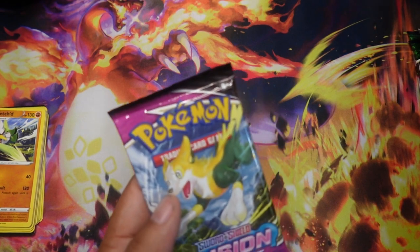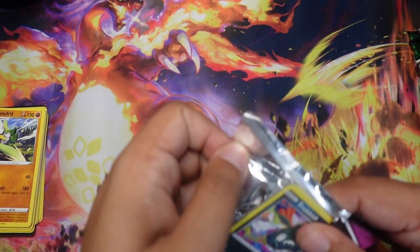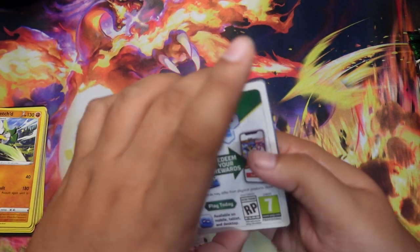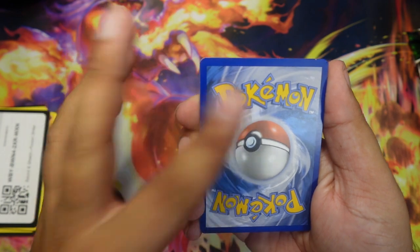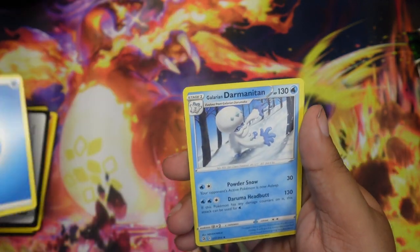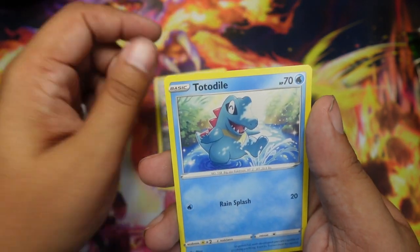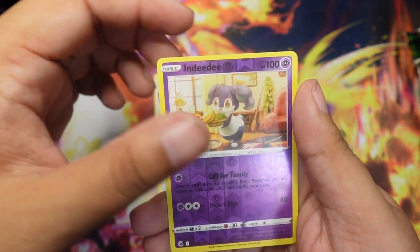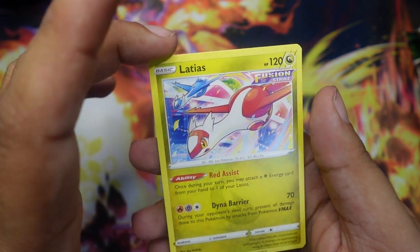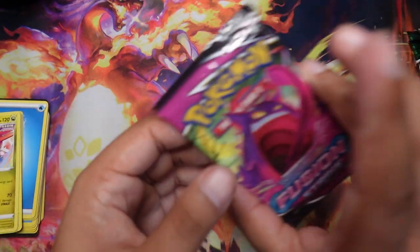Let's open up the Bolteón pack from Fusion Strike first, see what we get. Code card, four to the front: Dark Energy, Water. Got Darkrai and Sliggoo, Clawitzer, Trubbish, Togedaru, Phantump, Snorlax, Snom, Reverse Indeedee, and Latias Fusion Strike — cute artwork.